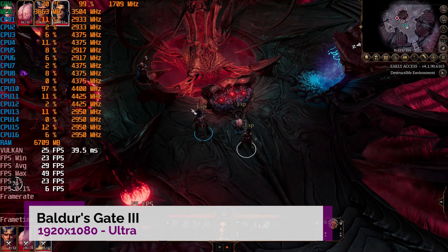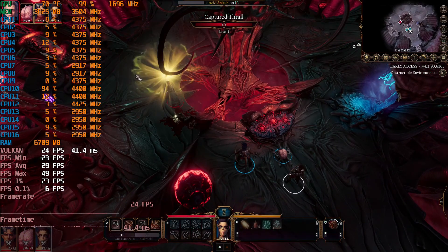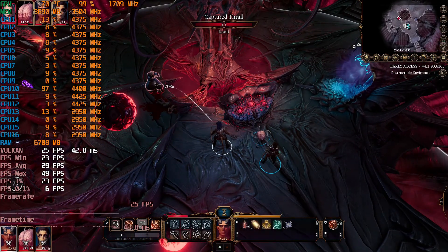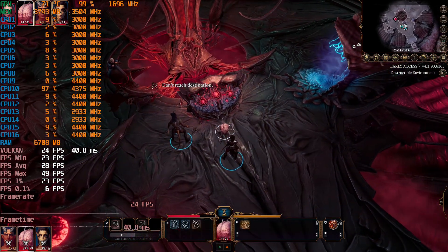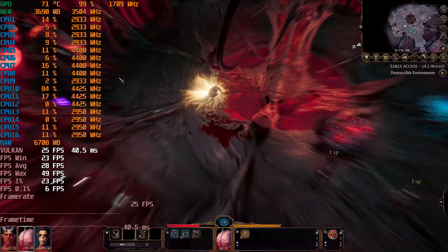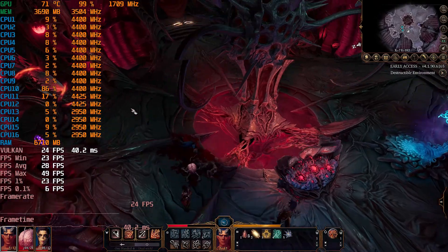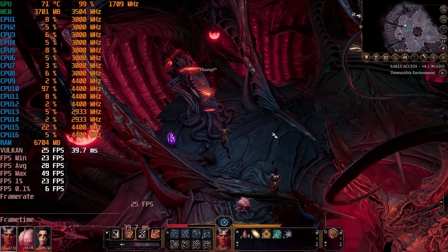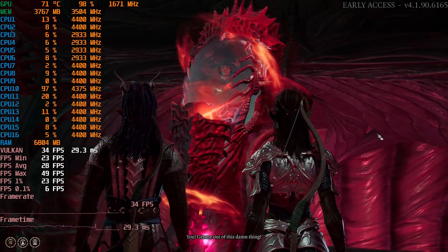How about something like Baldur's Gate 3? This is technically the newest game as it's still in early access. On the default ultra settings we're getting an average around 28 FPS. You can knock a few settings down and turn shadows off to get the FPS up a little bit, and there should be some improvements in the future. Being a turn-based game you shouldn't really have any major issues playing it on this card.